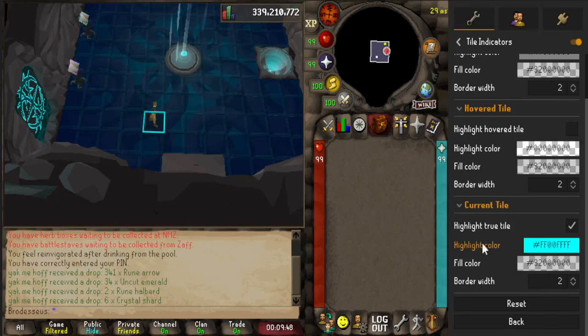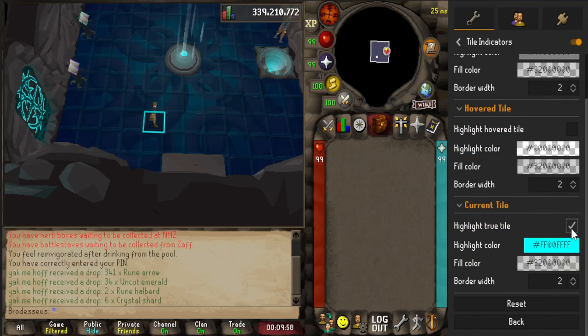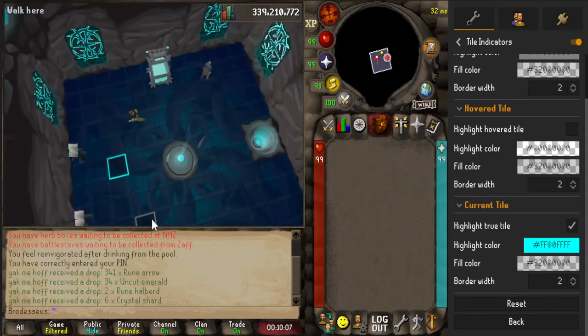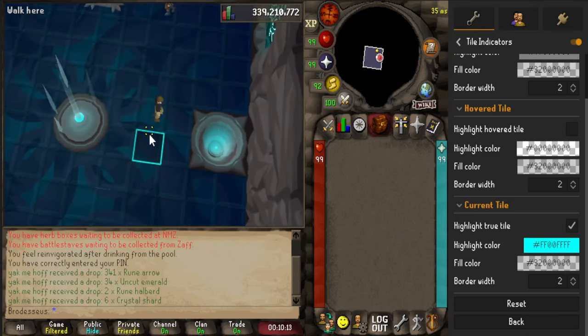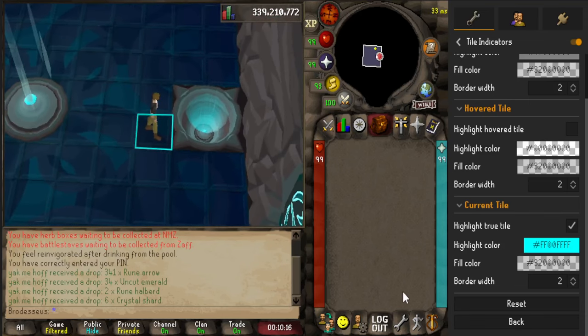Real quick before we get into it, we're going to want to talk about a couple of plugins. First off, we have Tile Indicators. You want to make sure this is downloaded and turned on, and then scroll down in the settings and make sure that the check mark next to Highlight True Tile is checked. This is going to tell you where your character is according to the server as opposed to where your character is on your screen. This is really important for getting movement down, and as you might know by now, movement is pretty much everything during the Hunleff fight.